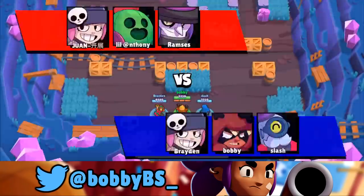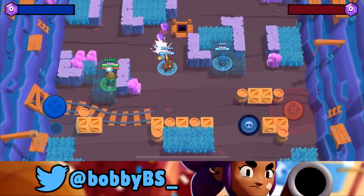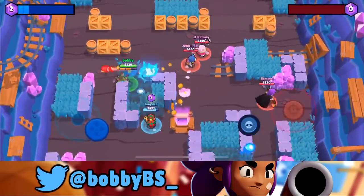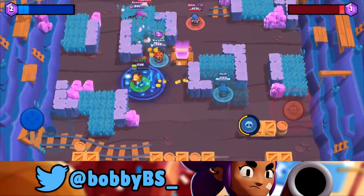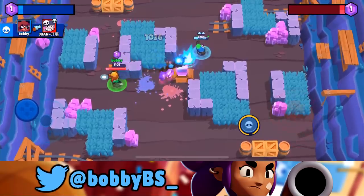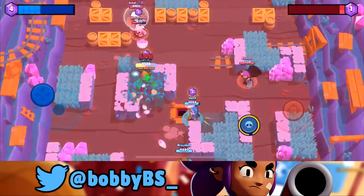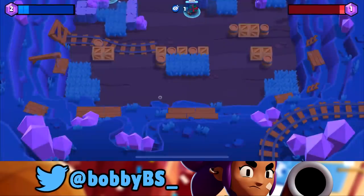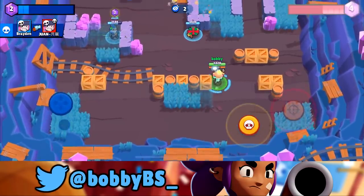Here we go into the third game - we're facing Ram, who I actually faced in a tournament yesterday. We're going up against Spike, so let's see if I can prove my point that Nita is very dominant against Spike. We're going to help out Braden and take out that Mortis. One shot to that Spike - the Spike didn't really hurt us, we were already in a bad position.